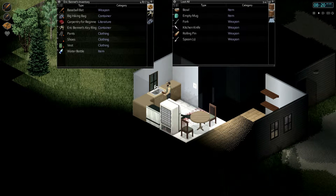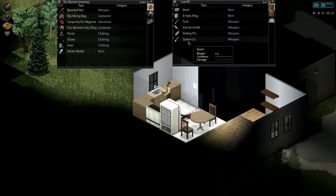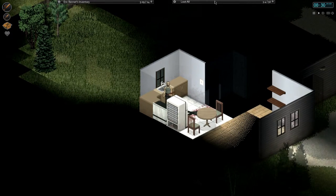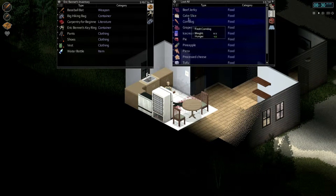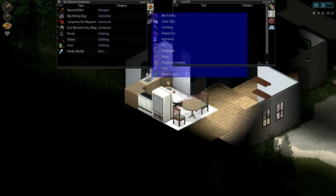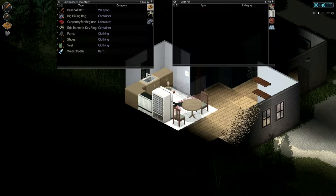Sometimes the game bugs out and doesn't show you the silhouette where you can grab items, but sometimes it does. Let's fill water bottles, let's drink. What's anything in the fridge? Okay, let's grab all this stuff — select it all like that and drop it in there. Perfect.